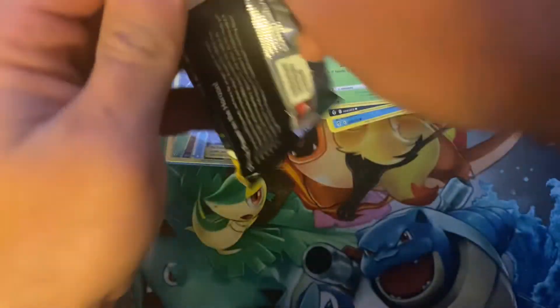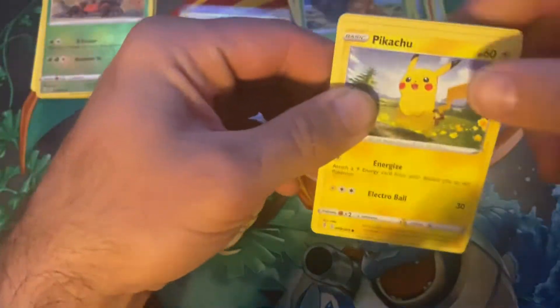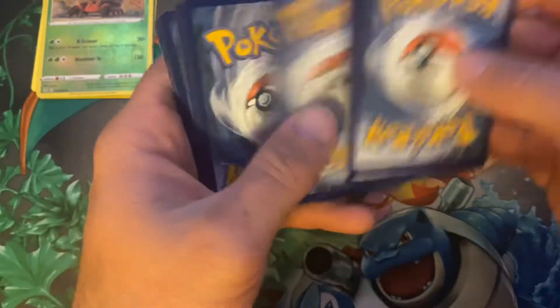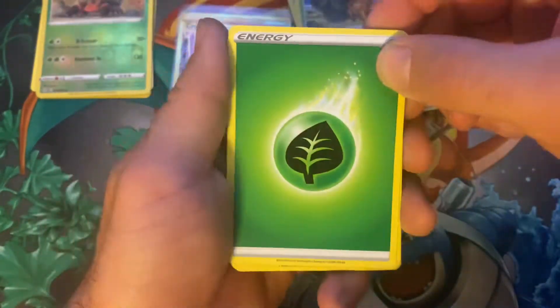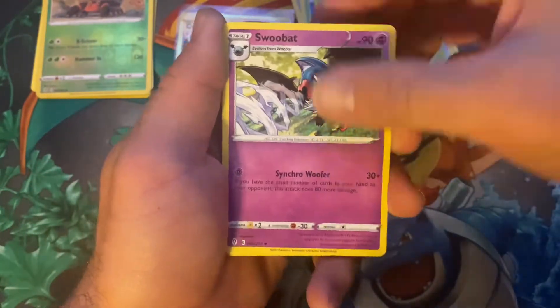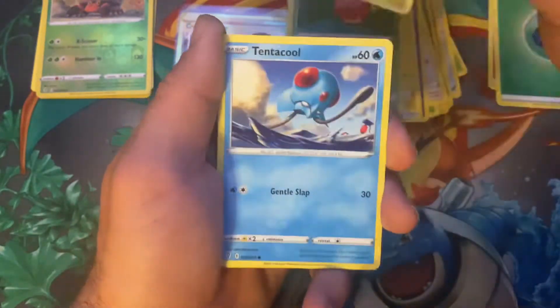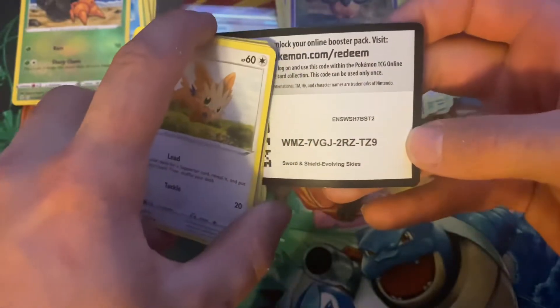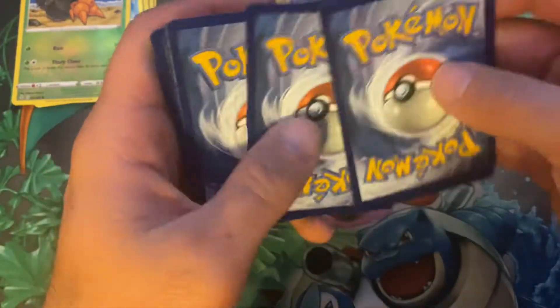I'll try to keep track of these packs so we don't get them out of order. Code card - let's go with a lightning energy for Pikachu. We got grass, Ursaring, Swoobat, Digging Gloves, Pikachu, Applin, Emolga, Tentacool, Pumpkaboo, Dwebble, and a Whimsicott. So far one good pull.